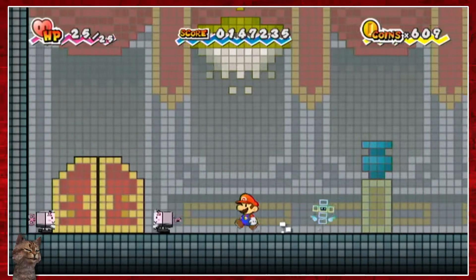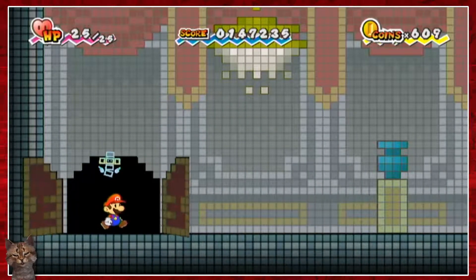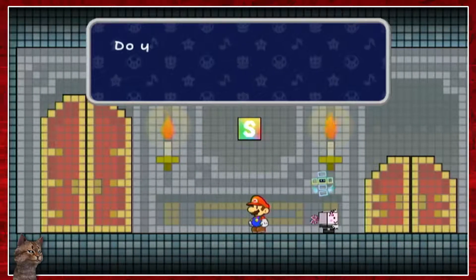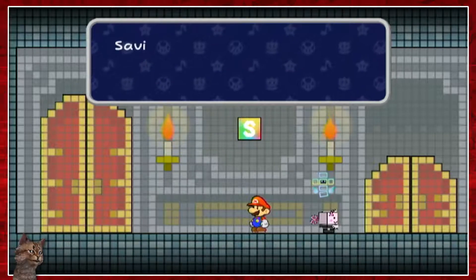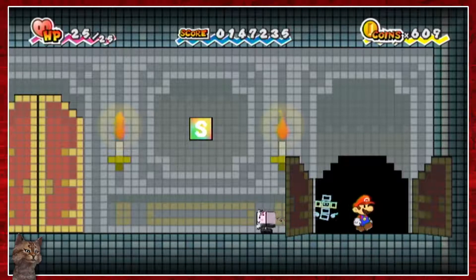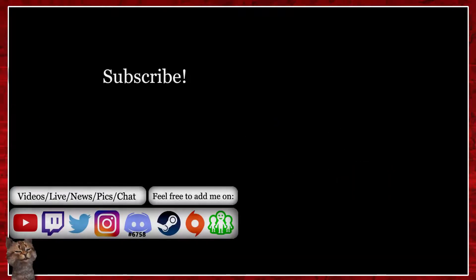I think I'm going to go ahead and end the episode here. Thank you all for watching. I'll see you next time when I'm going to use those two keys on that door, go in and rescue Tippy, maybe hopefully find the pure heart while I'm there, and we'll see what else we can do. That'll be fun.